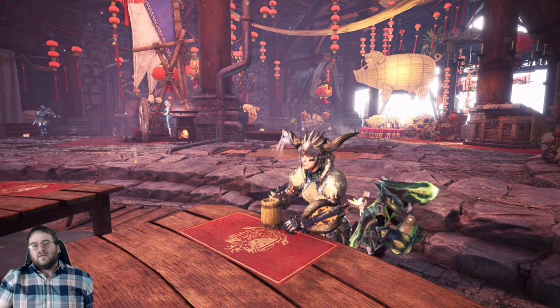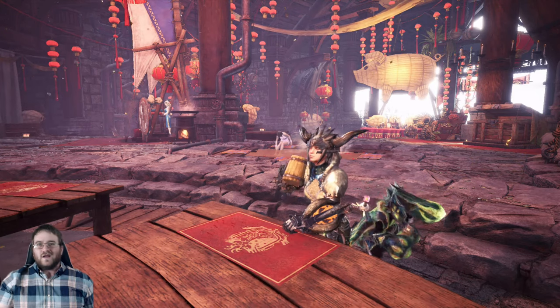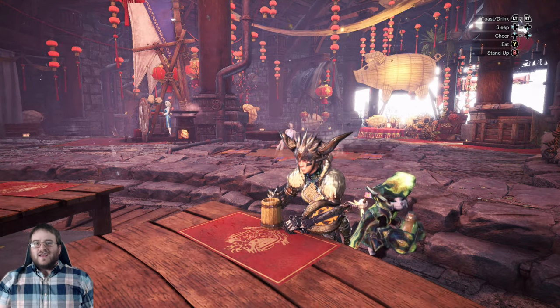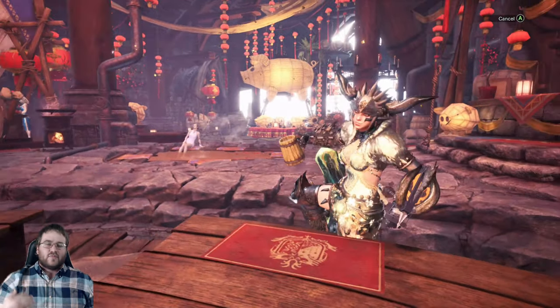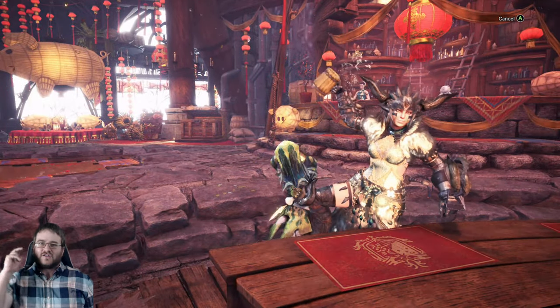Hey everybody, Big Daddy here. We're back in Monster Hunter World Iceborne today to answer a very fun question: what is better than knocking a monster out mid-fight? The answer is knocking a monster out more mid-fight. And with the abilities connected to the new Frost Fang Baryoth armor, we have the technology.